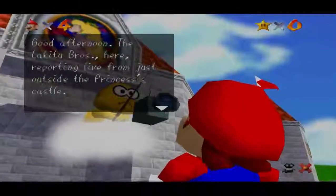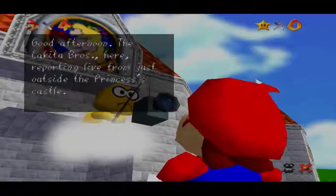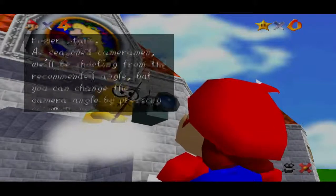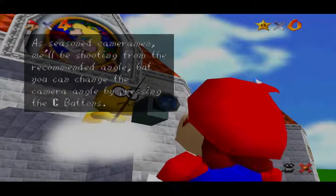Good afternoon. The Lakitu Bros here, recording live from just outside Princess Castle. Mario has just arrived on the scene and will be filming the action live as he enters the castle and pursues the missing Power Stars. As seasoned cameramen, we'll be shooting from the recommended angle, but you can change the angle by pressing the C buttons, or use the C stick in my case.